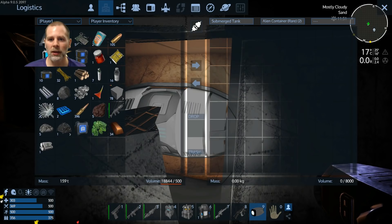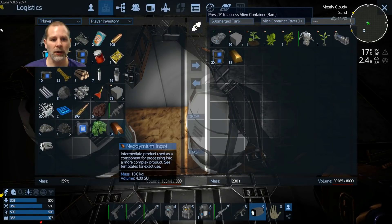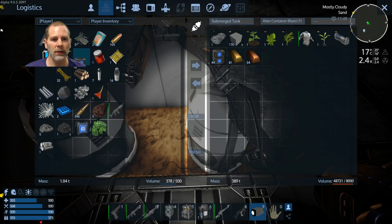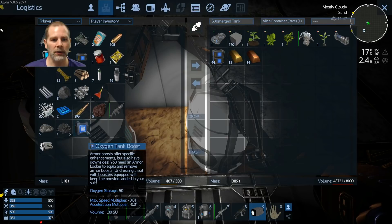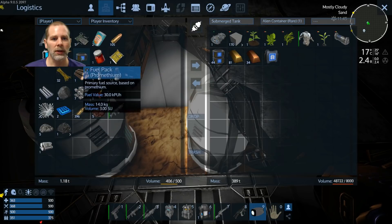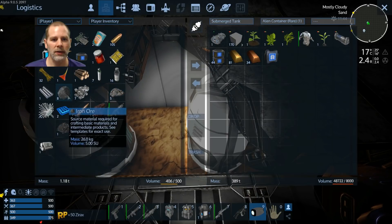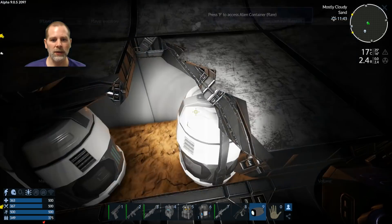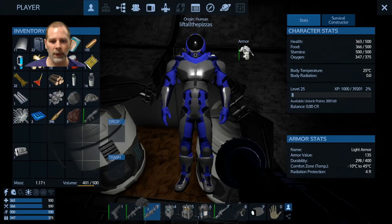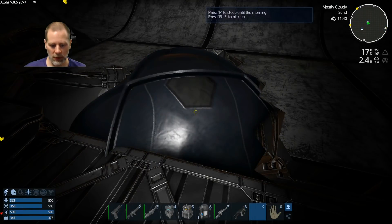We have more fuel packs and more of this stuff. Why don't we put all these in one container. And let's get healed up here too, and the oxygen boost. Is there anything else we need? Because I do want to put this in the constructor and see if we can do anything with it. Let's see if we can make it daytime.